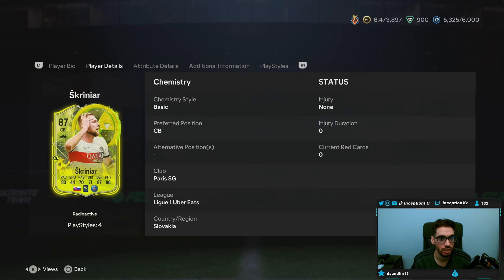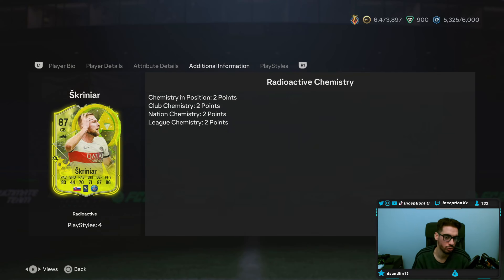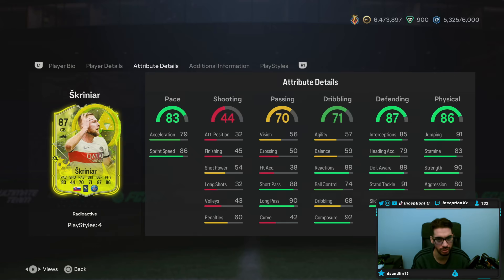It's good that he has that concept to him. Chemistry and position — 2 points, 2 points, 2 points. Defensive stats on a shadow will be in an improved area, and for physical, again, in a decent spot too.